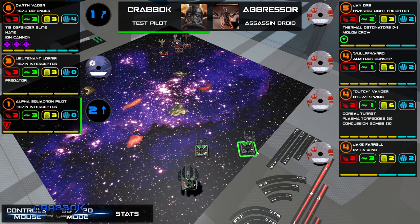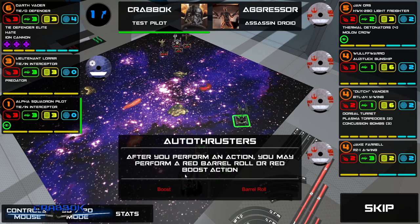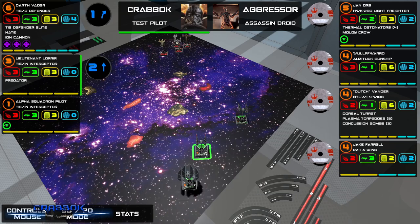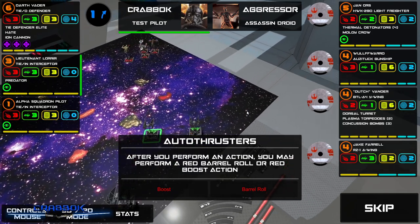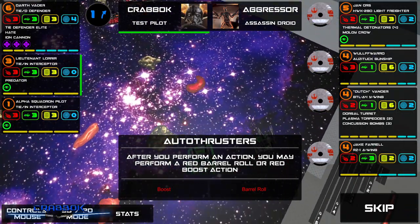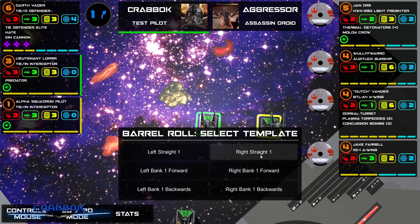I'm going first here. We might be in shooting range this time. I'm going to take a focus — I don't want to do any red actions right now. I'll focus with you too. I'm going to try the barrel roll. Right straight one... right bank one forward.